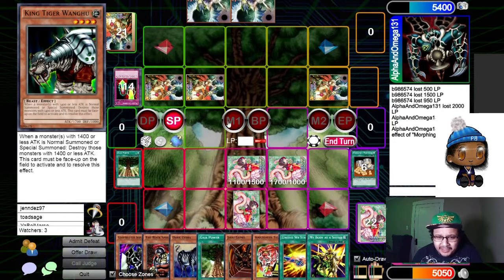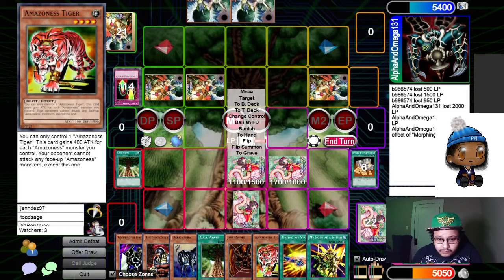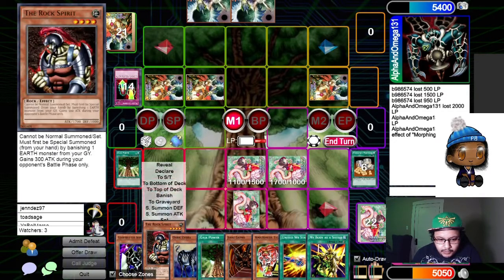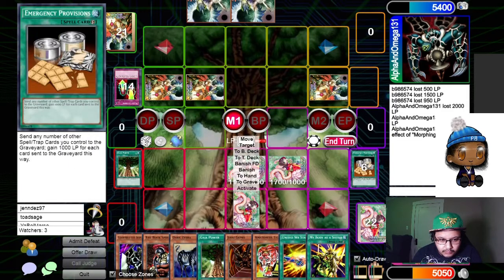Wait, Austin — why do you have so many cards in hand? He just drew for turn. That didn't answer his question. He just drew for turn, and last turn Stefan just used Morphing Jar Number Two.